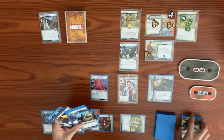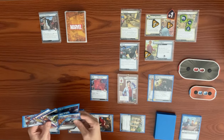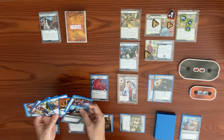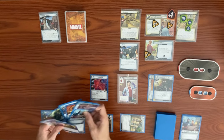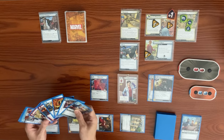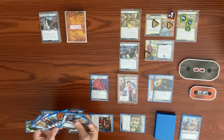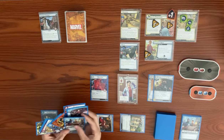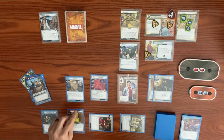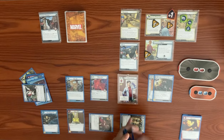We play Suit Up a third time — using Backflip as a resource — and search for Ghost-Spider as our ally and Clarity of Purpose as the attached upgrade, adding both to hand and shuffling our deck.